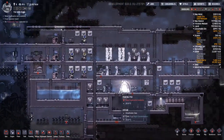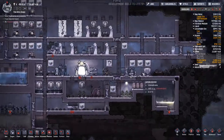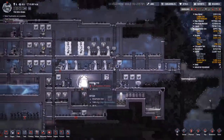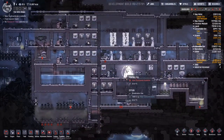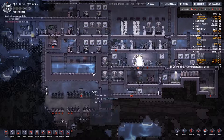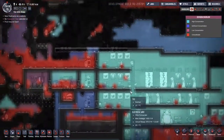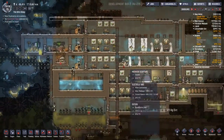Hey guys, welcome back to Oxygen Not Included - the Space Colony Adventure Management System thing. Alex is having a midnight poo and we are watching him do that. I have noticed we have a few issues around here, mainly to do with that. Why did he just get interrupted sleep? I literally have no idea. But we have some problems, as I say.